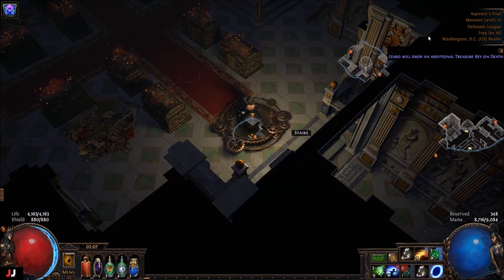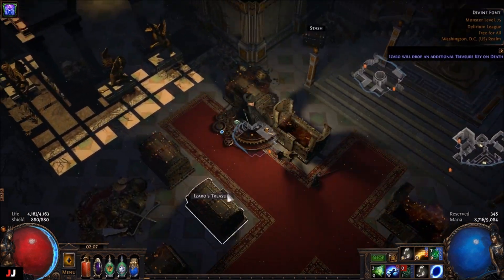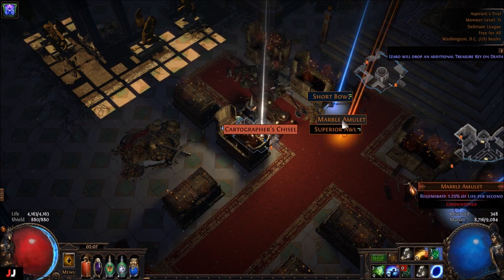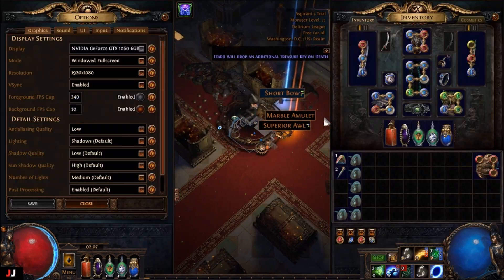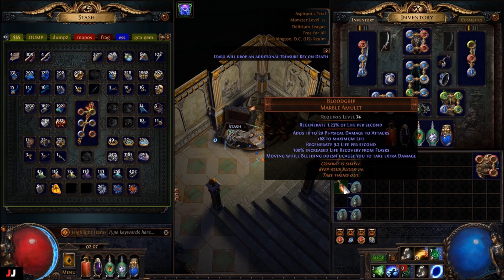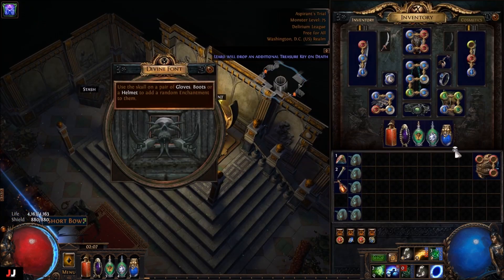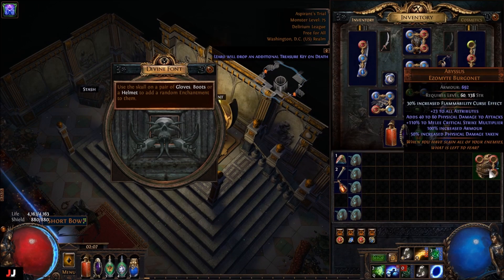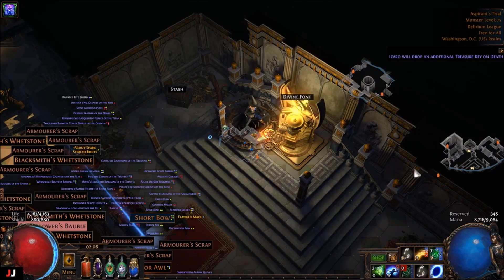Alrighty, next lab, here we go. We got five keys. A marble amulet — I don't even know what that is, kinda curious. Blood grip. And then for our enchant... Alright, that wasn't worth anything, I remember. Flammability curse effect. Maybe, but I doubt it. So yeah, we made probably one C from the GCP.